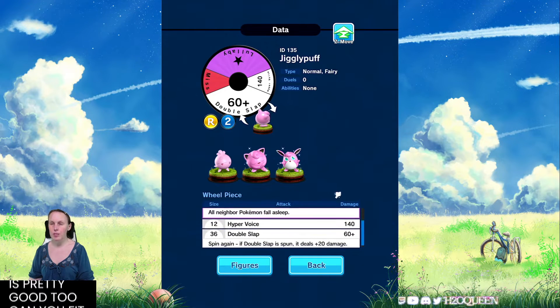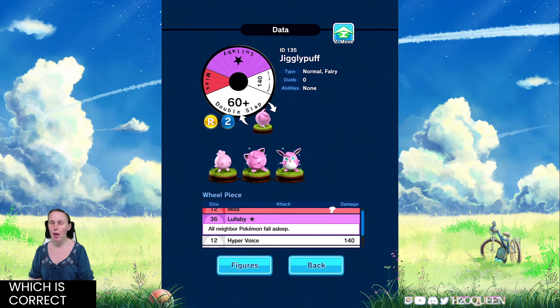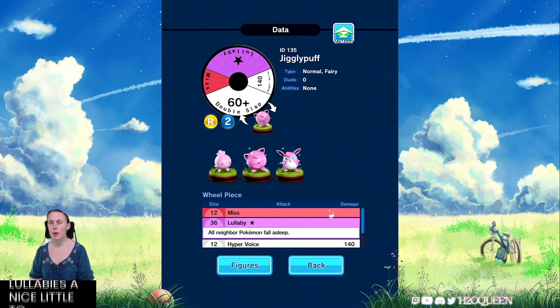Double Slap does an additional 20 plus damage, which is correct. And then Lullaby is a nice little touch as well — it's almost half of the wheel size. So it's not too much of a bad figure, but definitely not stable enough if you want something reliable.